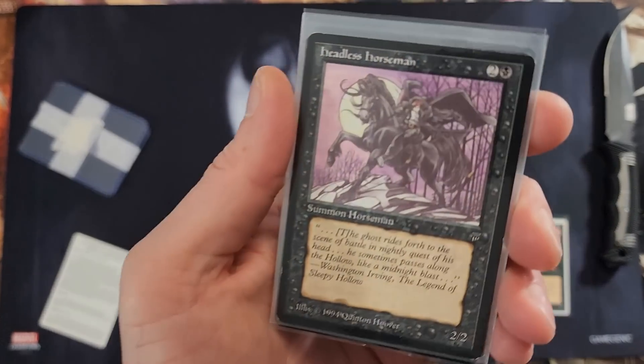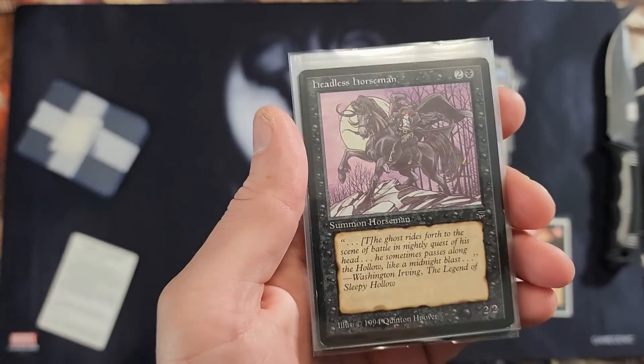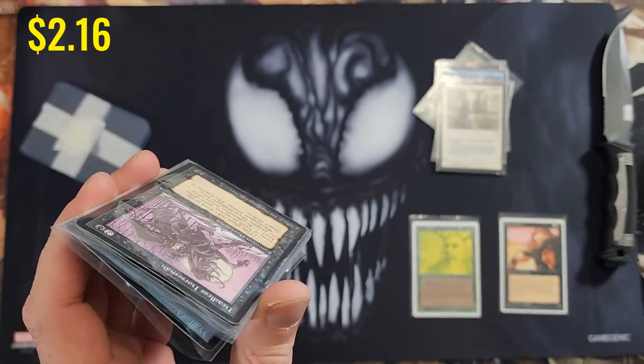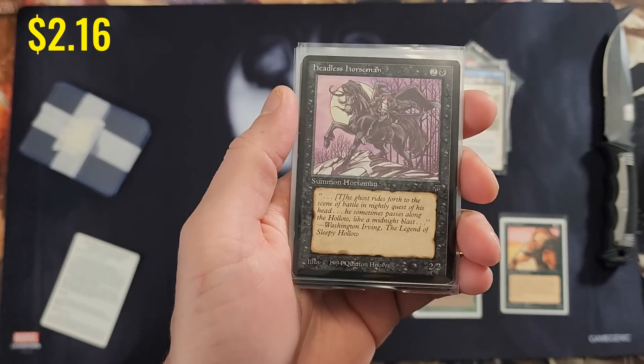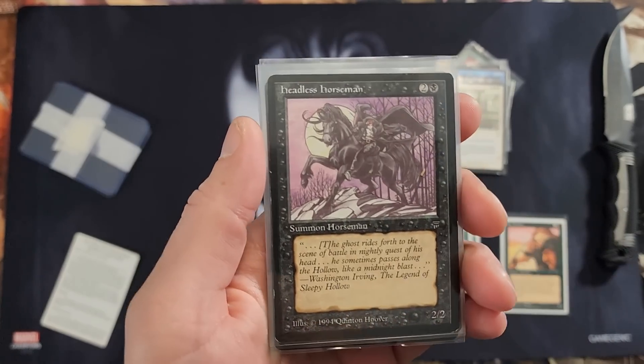Headless Horseman — I do have this, I think, in BGS 9.5. You see this card over there, son? In that stack? No, you probably won't. Never mind. Headless Horseman.